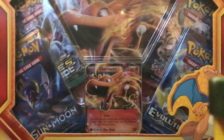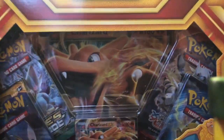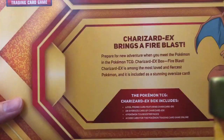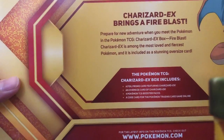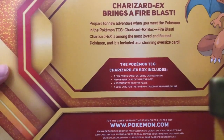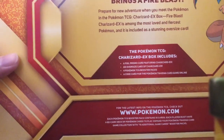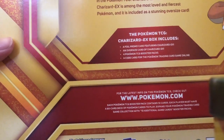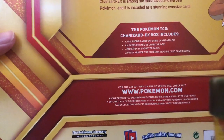That's right guys. We are going to open up this Charizard EX box that we got on clearance at Walmart. Inside here it tells you what you get. You're going to get a foil promo card featuring a Charizard EX, an oversized card Charizard EX, four Pokemon booster packs, and a code card for the online game.